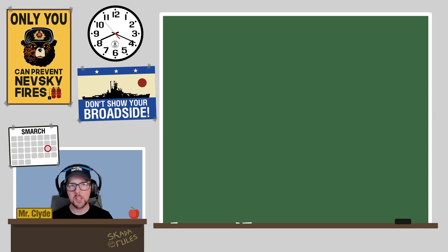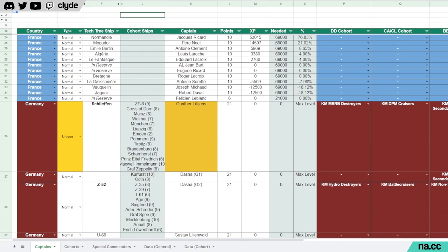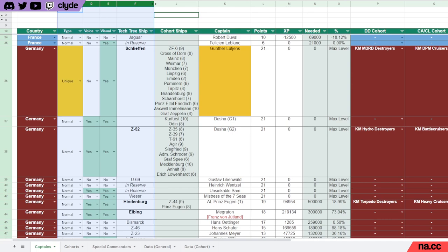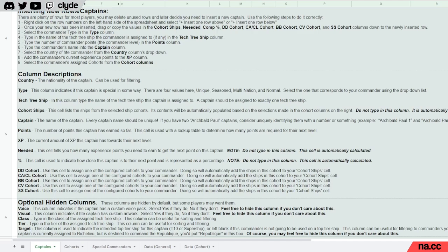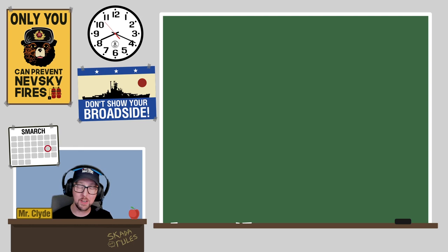There are five tabs in this spreadsheet, but you really only need to know about the first three. The first tab is the captains tab — basically like the old version but with new tools. This is where you'll add your captains and manage their progress until they reach 21 points. At the top of the sheet are green-shaded cells with detailed instructions on how to use this tab — please read them. If you're still unsure, you can join the Clyde Plays Discord and post in the 'Captain Spreadsheet Version 2' channel.